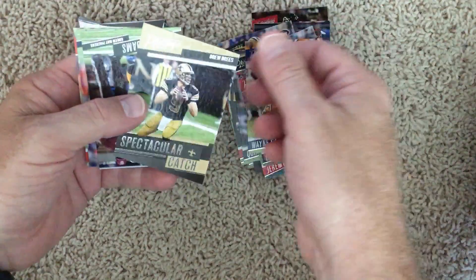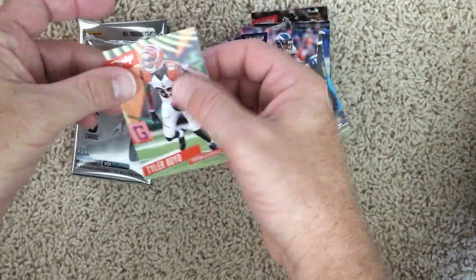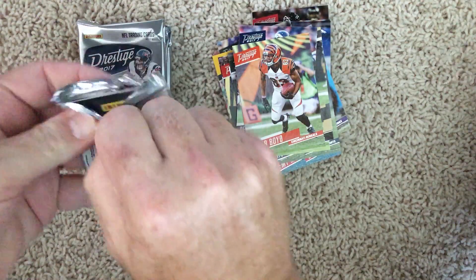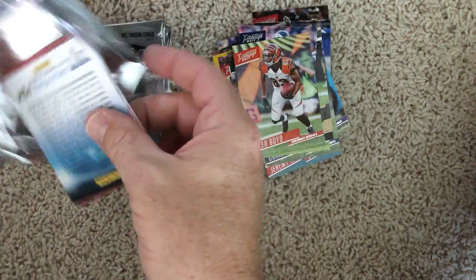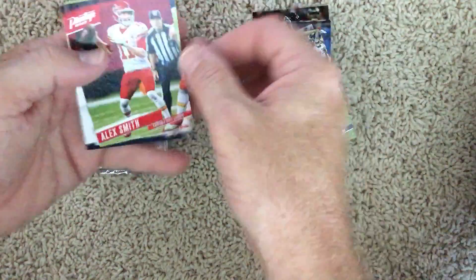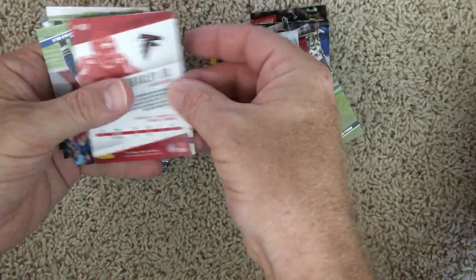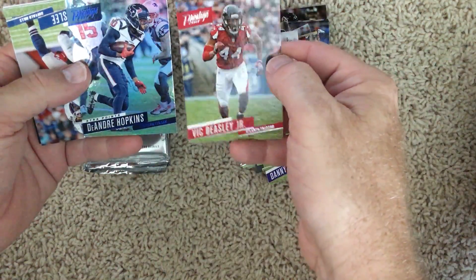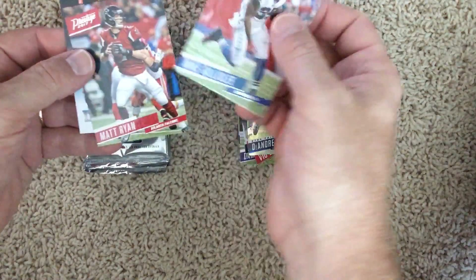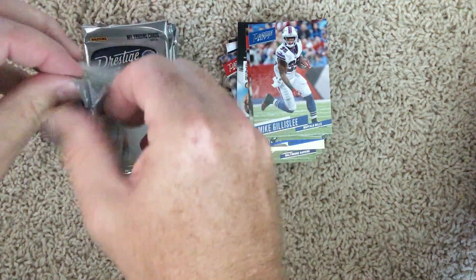Wayne Gallman rookie, Spectacular Catch — looks like there's one of those in every pack. Chaco Charlton rookie. DeAndre Hopkins — nice shiny card. And some base cards.